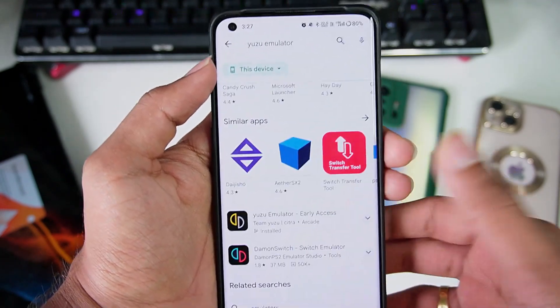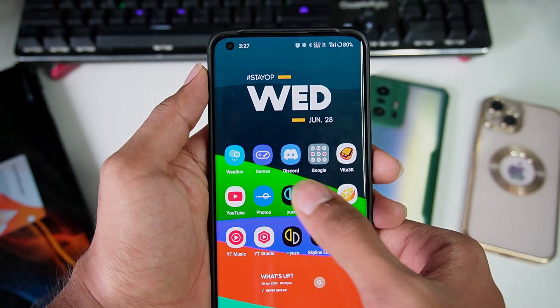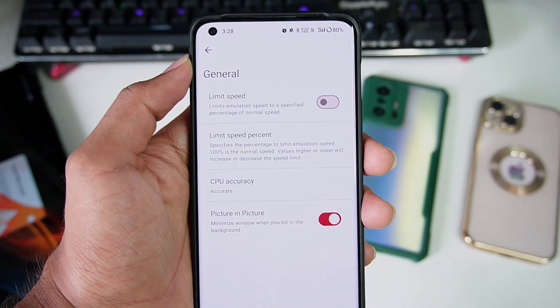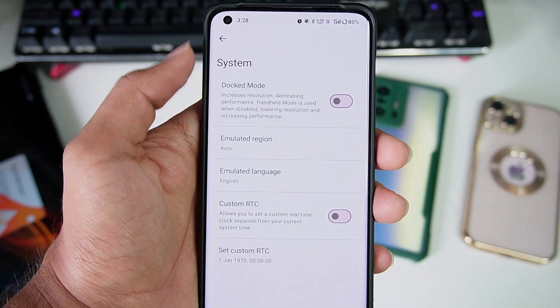We have updated both normal Yuzu as well as Yuzu Early Access, so let's start today's testing. Let's open Yuzu Emulator Android and see if there are any brand new settings. By going into Advanced Settings, let's see if there are any MediaTek processor-specific settings or maybe they have optimized the emulator internally.